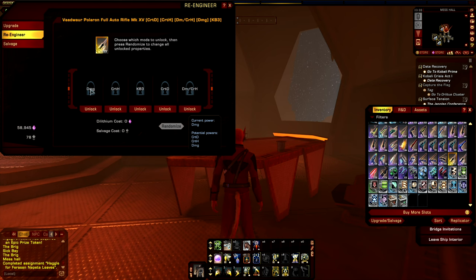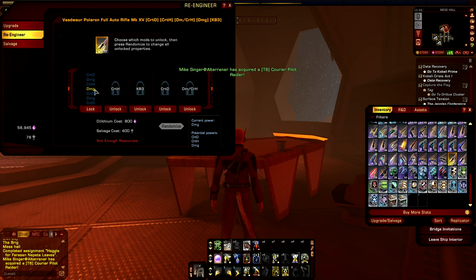So in this case, the current power is a damage increase, but we can also change it to a critical damage increase, a critical hit chance increase, or a damage increase. And if I were to hit unlock, it brings up a Rolodex-type system of potential enhancements.